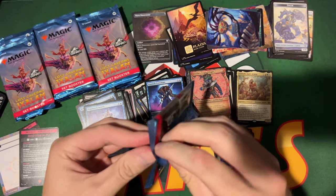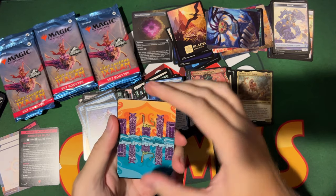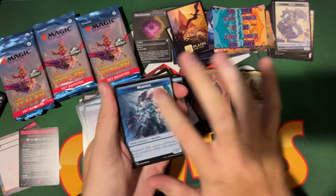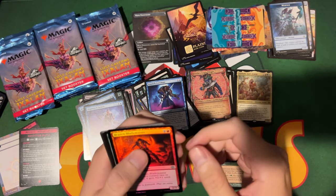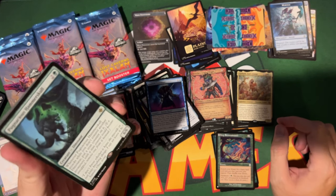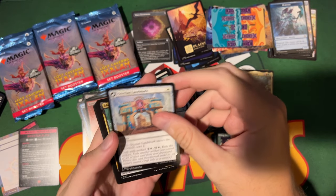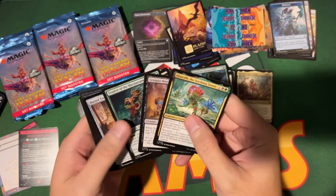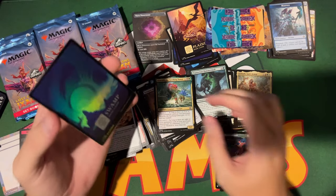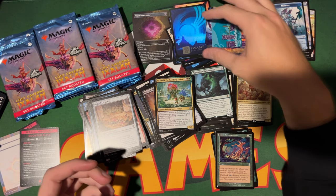We're overdue for some Jurassic World cards. Merfolk — solid. A common, Pugnacious Hammerskull — I want that one, that's a good card. We did not get a Jurassic World card. Beautiful Swamp in foil! I like the swamps better than the islands.